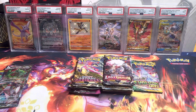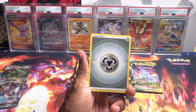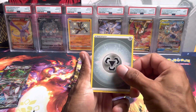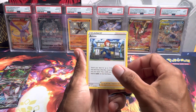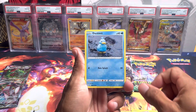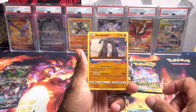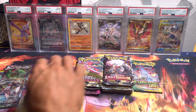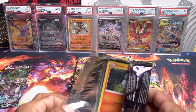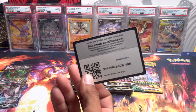Here we go — first time opening up this box on the channel. If you guys have opened this box before, let me know down in the comments if you got any good pulls. We can set this up as a versus: the Duraludon portion versus the Rayquaza portion of the box.